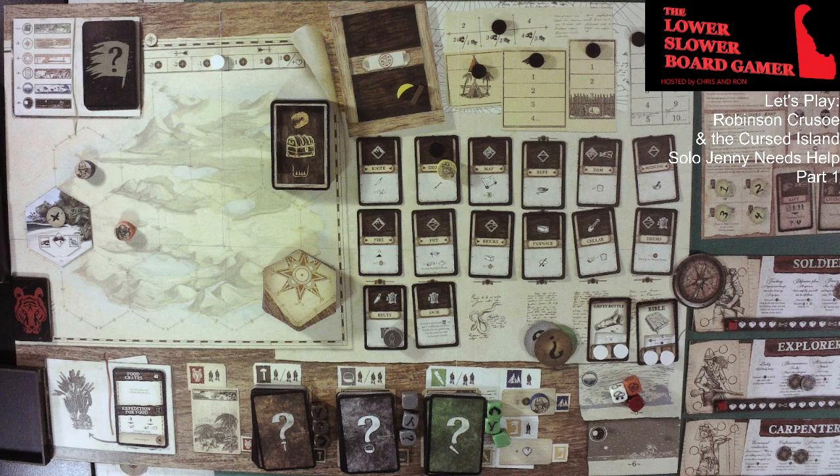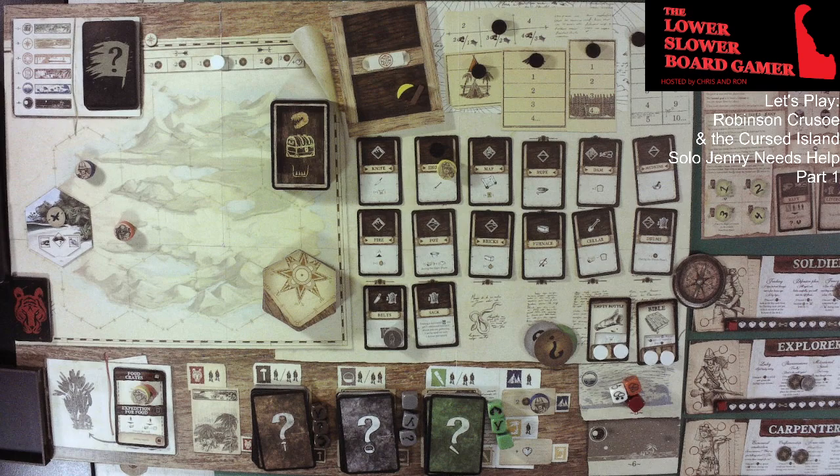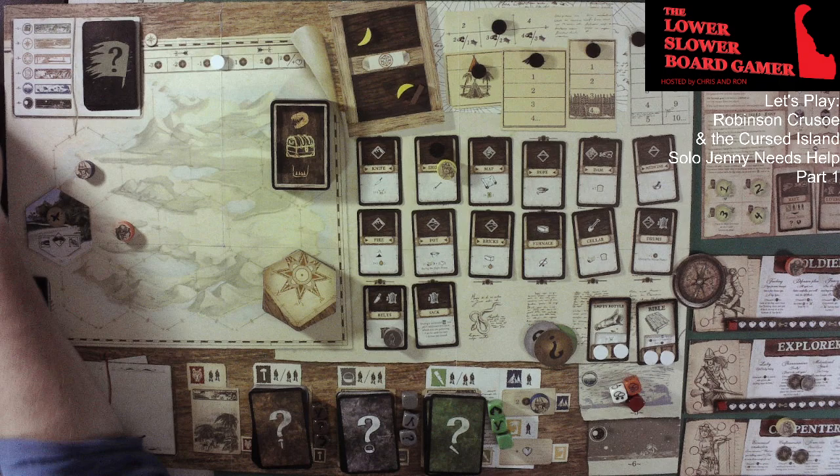We need to get that food — we're both going to go down here and get that food for the first turn. So now we go to the action phase. We do get our food — Soldier, Carpenter. One regular food and one non-perishable food.